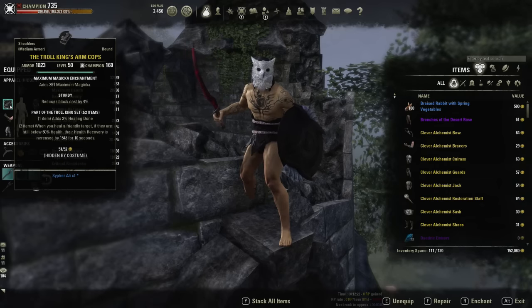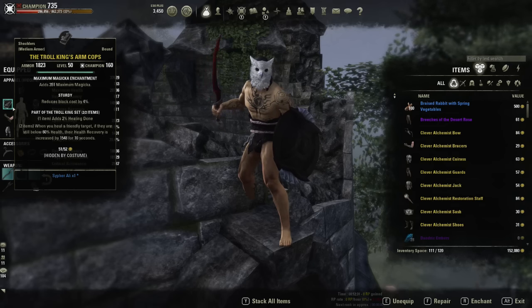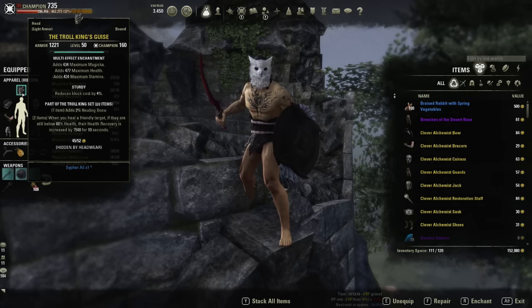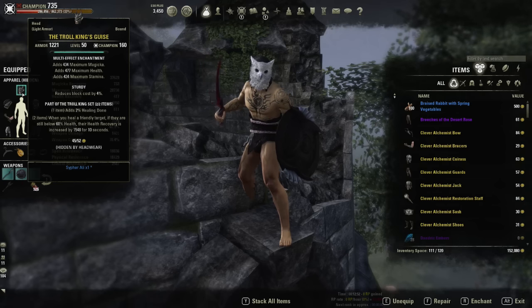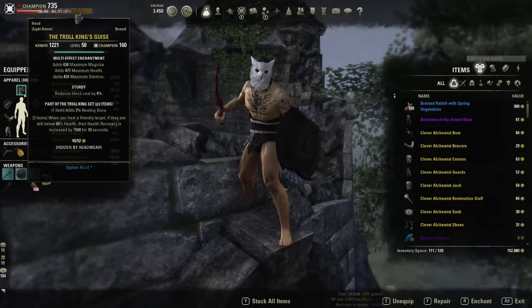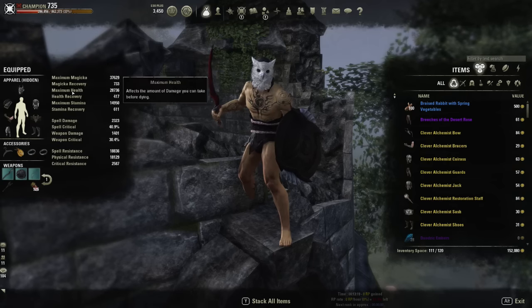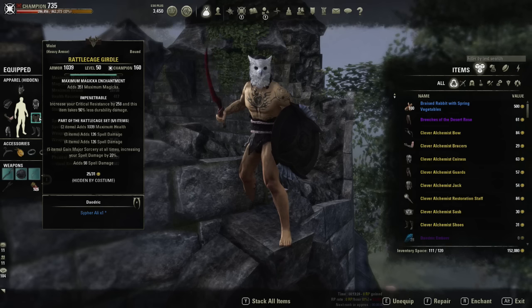The rest of the sets are completely interchangeable. Right now I'm running Troll King, which increases your healing and gives a huge burst of health recovery — like Malubeth 2.0 but not bugged. It's great health recovery considering we don't have a reliable burst heal. I've also run Scoria with this build, which gives extreme burst damage from all the DOTs we're running. Grothdar could also work. Troll King is what I've settled on, but Scoria is very nice as well.